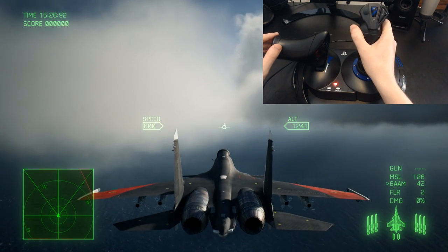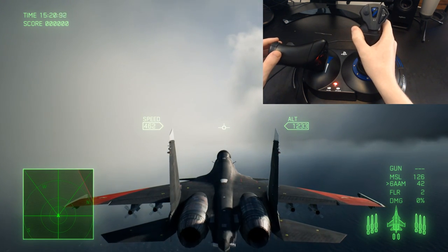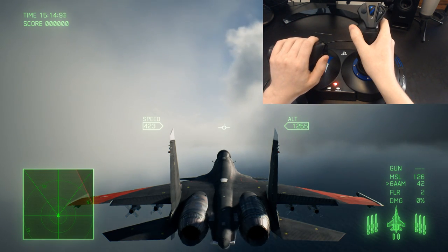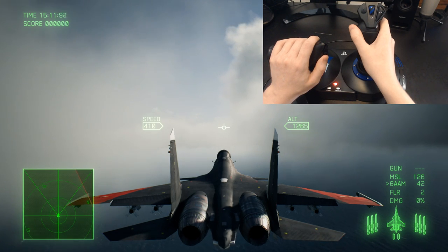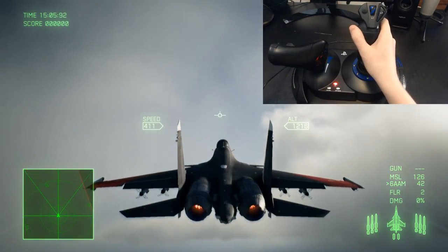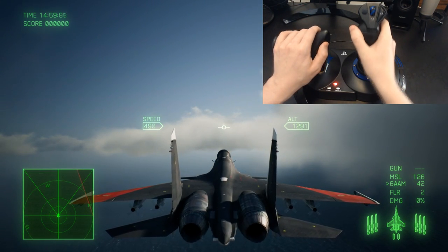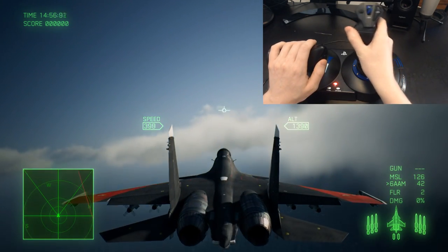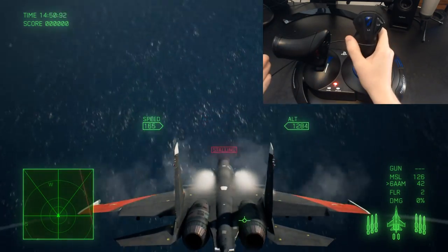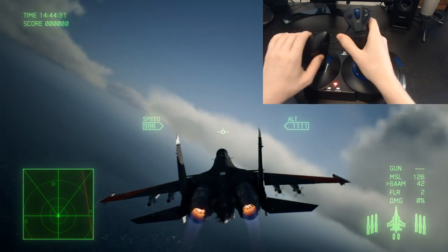Let me try once more to demonstrate. Push the throttle back and let the speed decrease — closer to 500 km/h is a good mark because you have more energy to perform the post-stall maneuvers. So throttle to the middle position, hold square, push the stick back — and that gets you into the post-stall maneuver. If you don't push the throttle up afterward, the airplane will just enter into a stall.